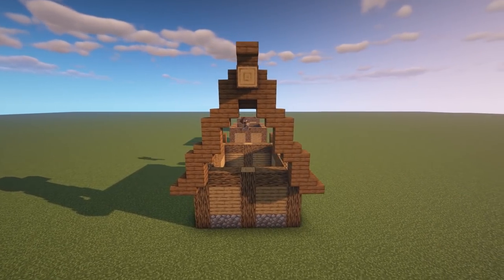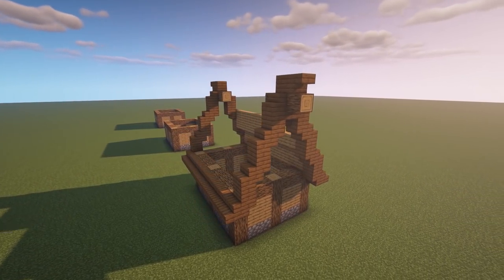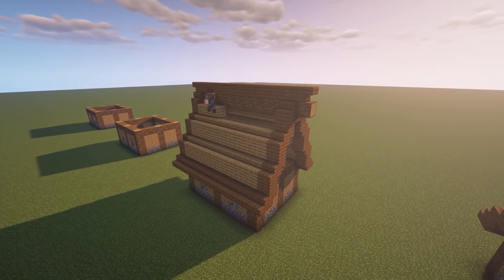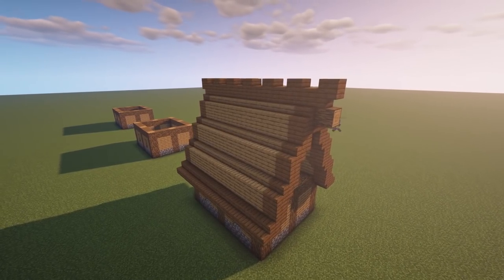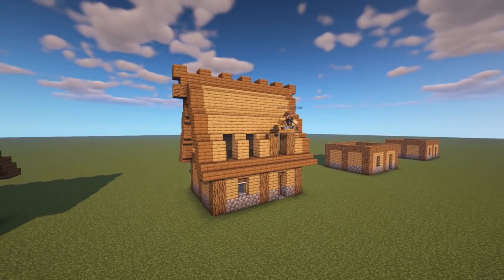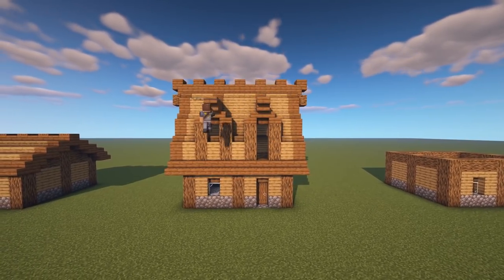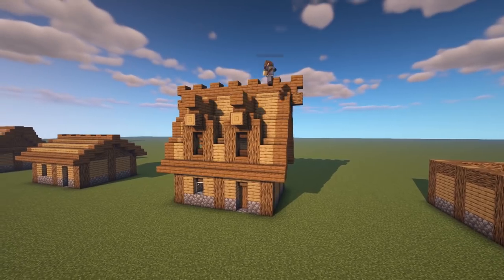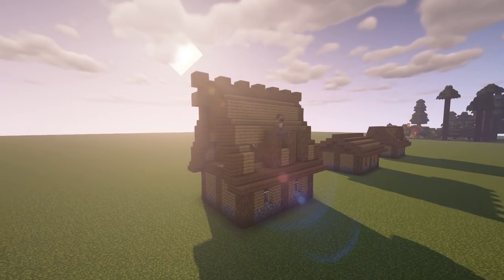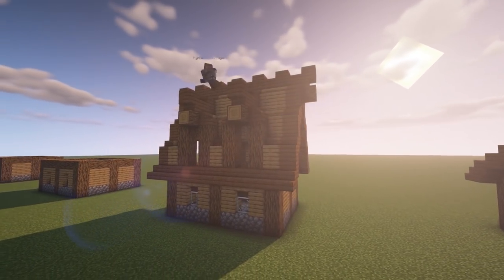This is one of my favorite roof styles in Minecraft — a nice fantasy style. If you want more detail and more room on your second floors or a high ceiling, do it like this: stair, full block, stair, full block, stair, alternating until you get to a center point. Once you're done with that, add some windows to that big empty space on the roof — maybe two, one on each side.